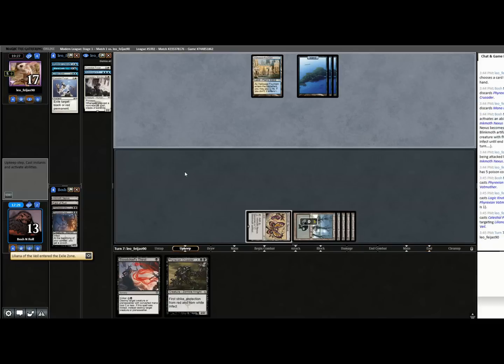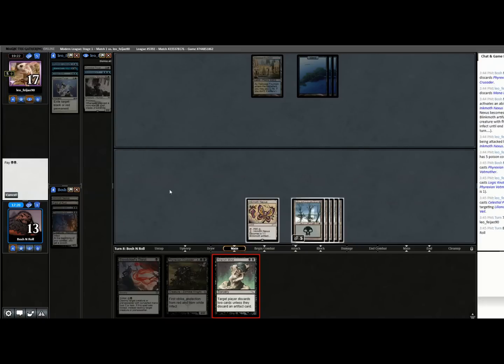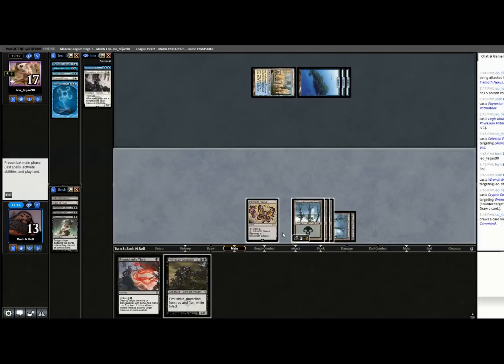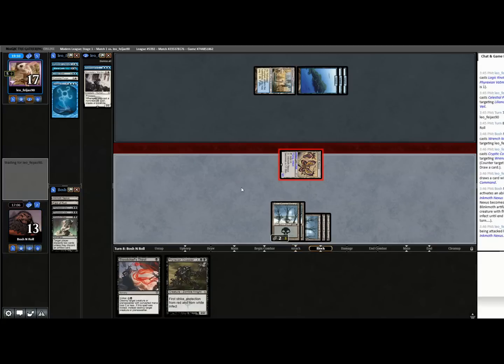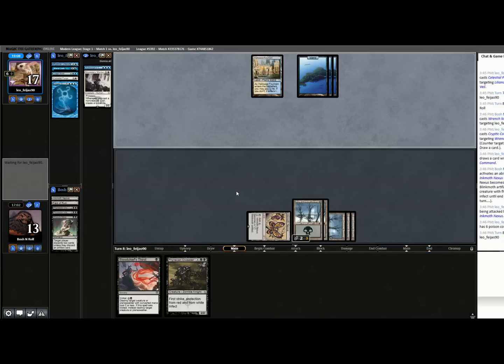Vatmother is countered — Logic Knot is clear. That lined up really well. I was going to say if I played Crusader they can't do that, but then they just delve one more. They're just leaving up mana — I'll mess with it. Counter draw. I would have bounced Inkmoth Nexus myself. Oh, I should have played Phyrexian Crusader here — I just messed up. That card has protection from white.